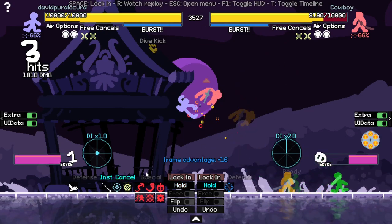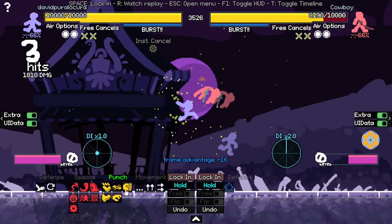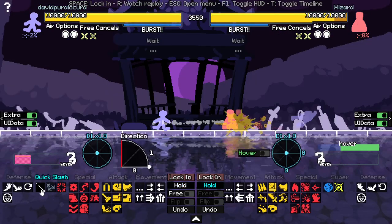Dive kick is a decent combo tool, but the problem is it's not as good for damage as chuckspin and kick, and it also puts you in only specials — so you cannot keep the combo with normal attacks, meaning you normally need an instacancel to continue the combo.